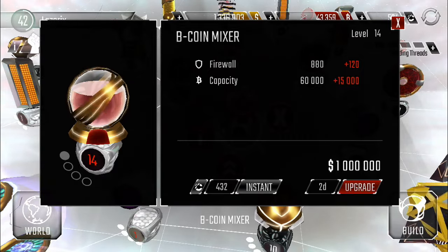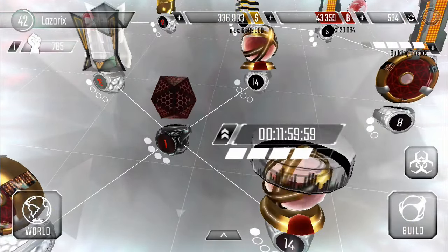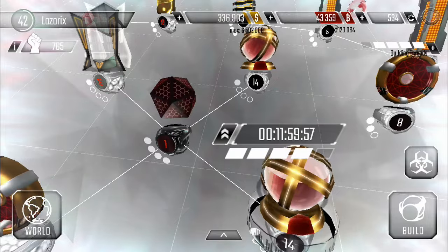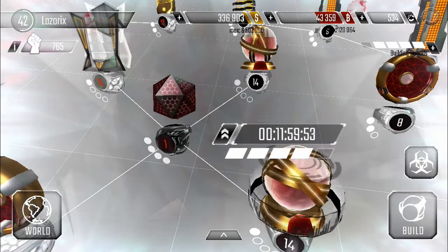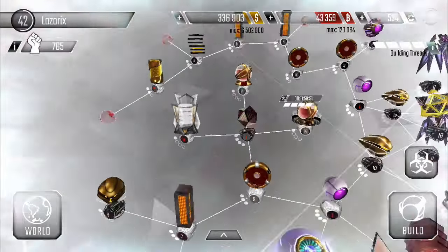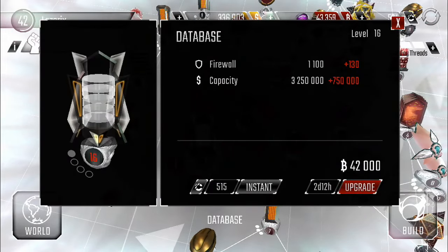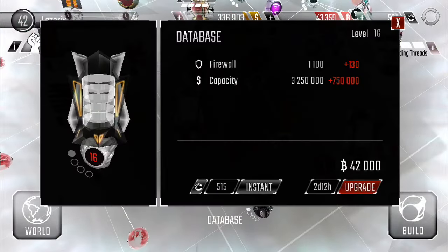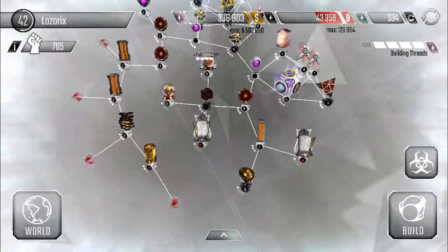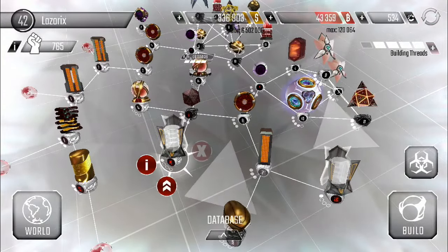Let's get started with this one right away - 1 million, speed that up a little bit. While we're waiting, since we're doing our bitcoin storages, let's do our gold storages as well, get them both done or at least one of them. 42,000 bitcoins is a decent amount.